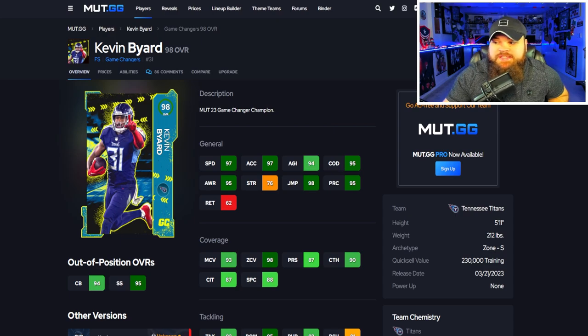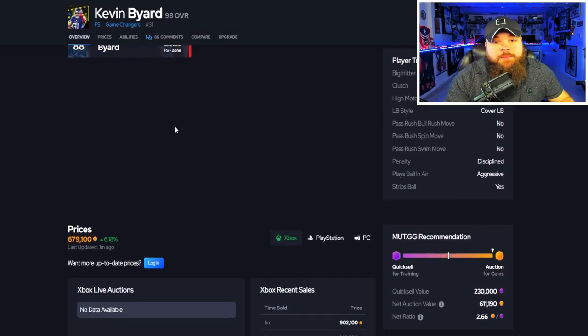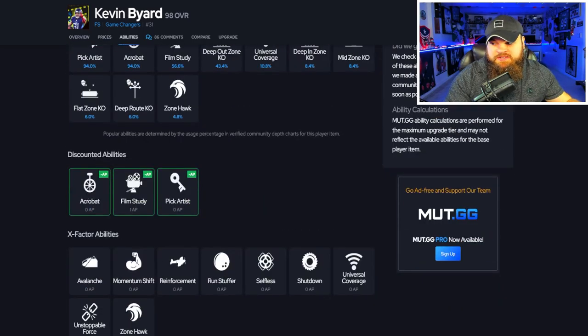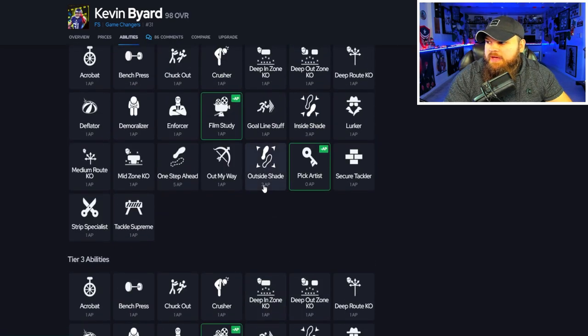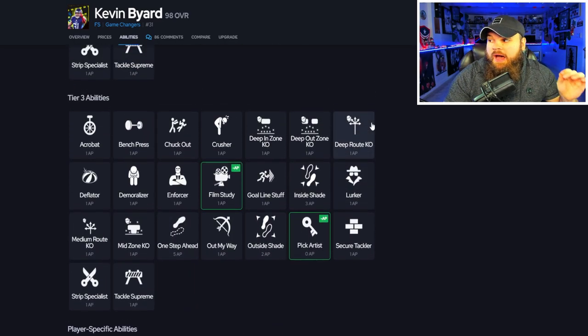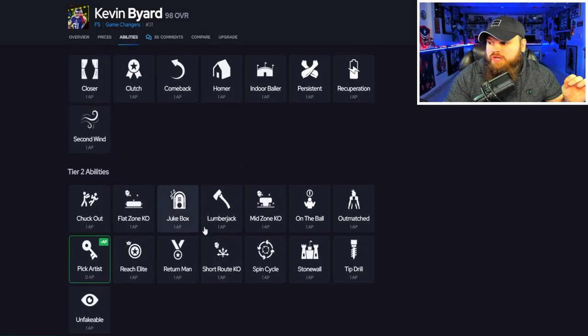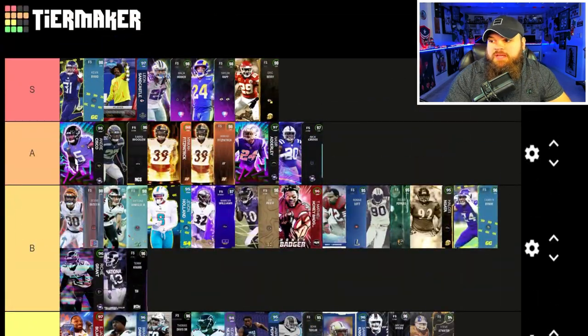After that we get Kevin Byard, a game changer card — five foot eleven, sugar rush track card 99 speed, 97 acceleration, good agility, good change direction, 95 play rec, 98 zone, 93 man, decent box stats, and play ball on air aggressive. For his abilities, he can get pick artist AND acrobat both for zero AP, then combo that with deep out zone KO, mid zone KO, and flat zone KO for three. He can also get deep route KO, medium route KO, and short route KO for three. I'm putting him as my free safety number one — from an ability standpoint he's the best free safety in the game.